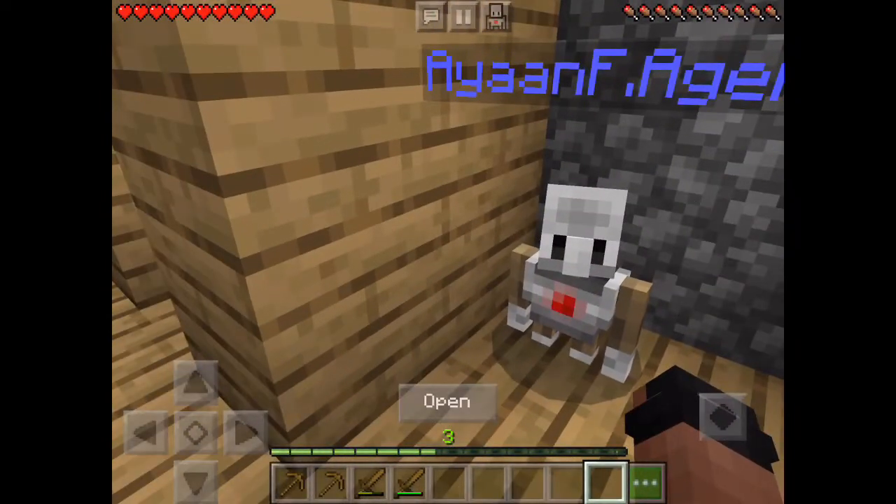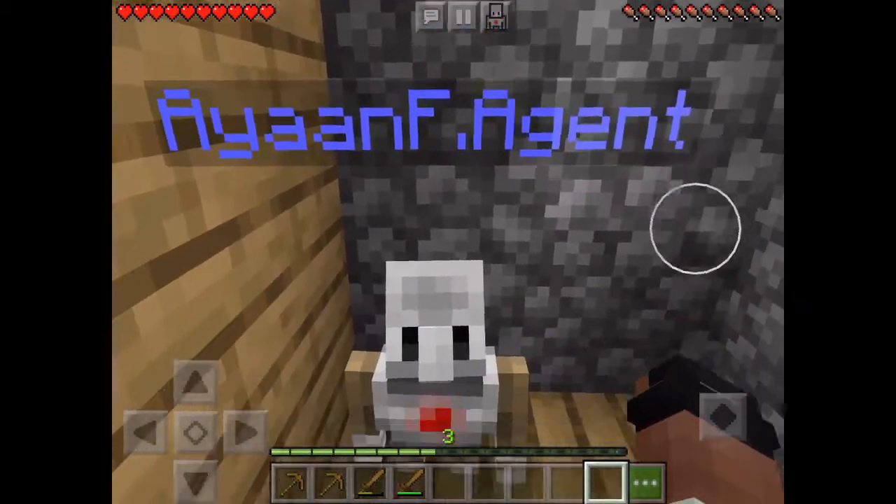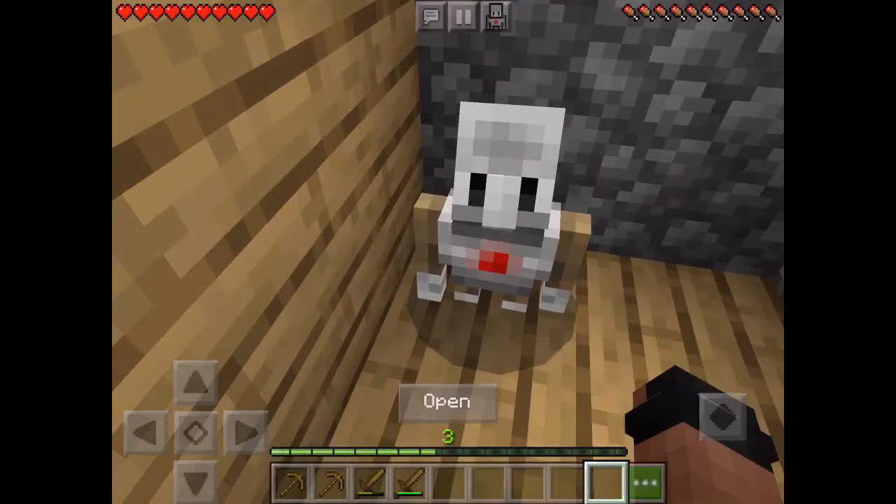So obviously we've got our agent here — I got him from creative mode, you know. Let's just open him up first, let's see what's inside him.